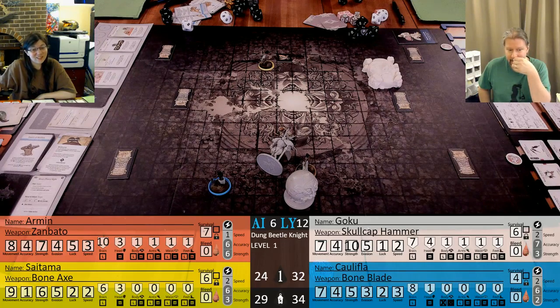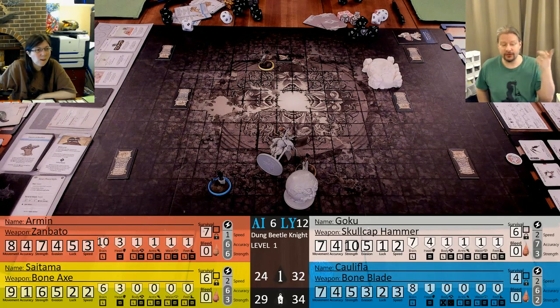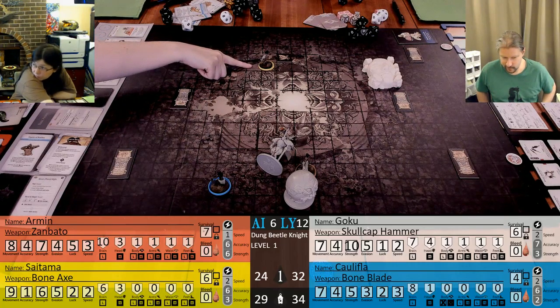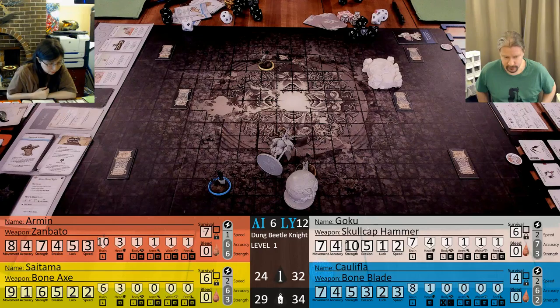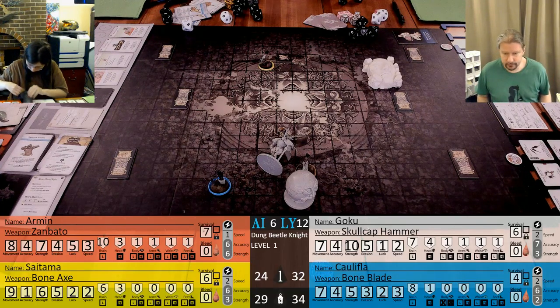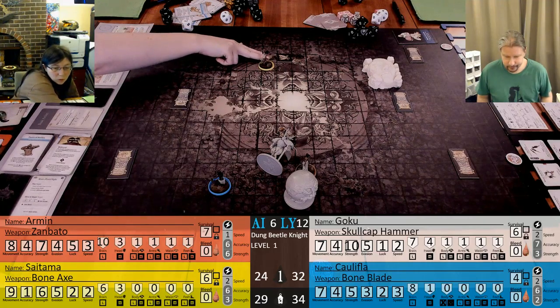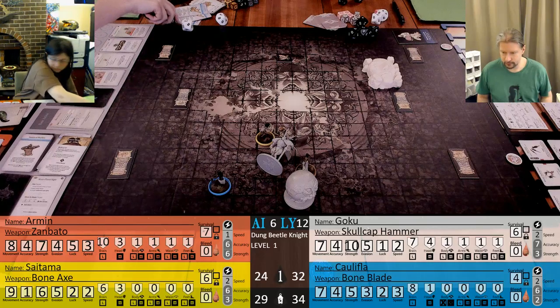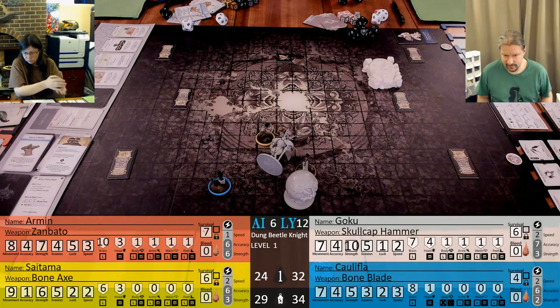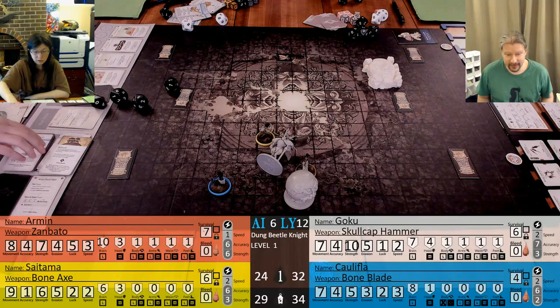When we start the next thing, we're gonna dash because we don't want to be near him when he's Ballering. So we can all dash away. He's going to target Saitama because that's the furthest stinky survivor. Saitama hasn't moved yet this round - he started next to him and got knocked back. So you can still move up and attack right now. My courage is three - that's pretty good. I move up and attack with the Bone Axe, four dice, hitting on a three plus. That's four hits.